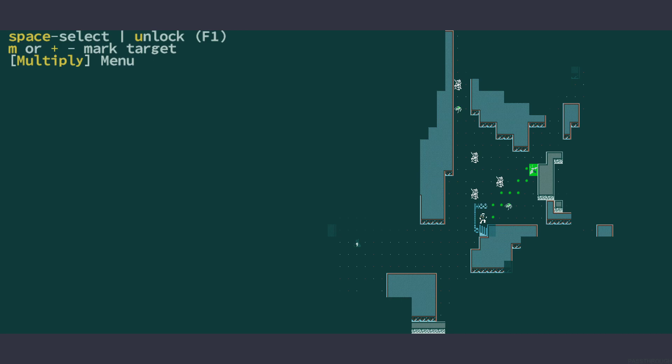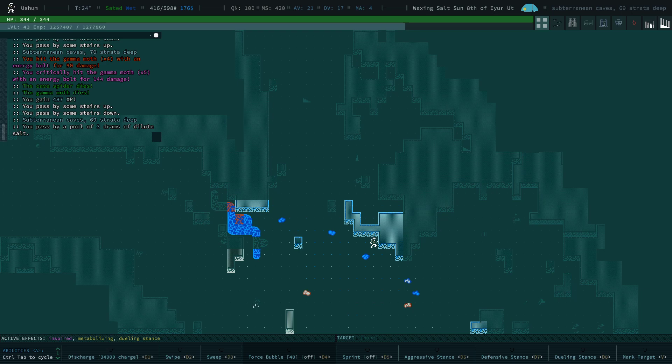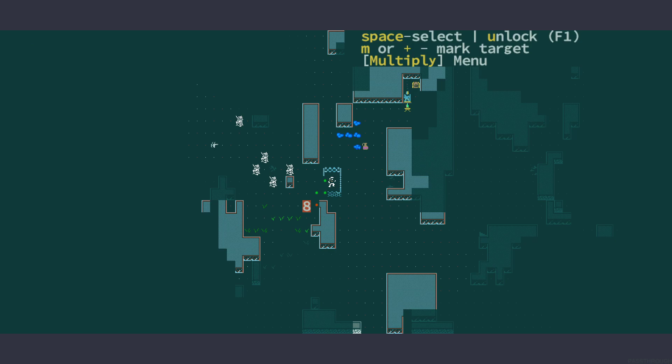Go down. There's a gamma moth — kill it. Did not pay sufficient attention. This could have gone wrong. The only reason it didn't go wrong is because I'm fast enough. Force bubble on. Let's go down and here we go.